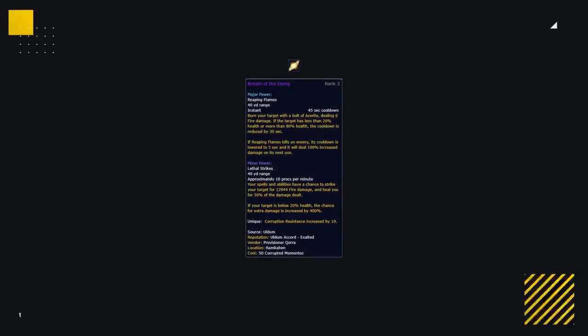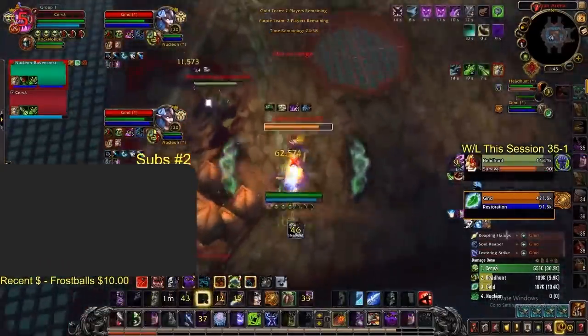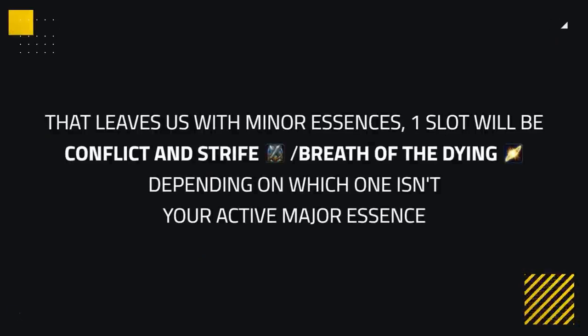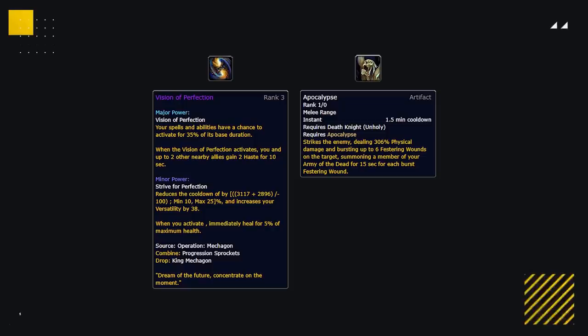Breath of the Dying is a more aggressive choice, mainly taken in 2s if you don't need the extra PvP talents in certain matchups, or simply want more ranged pressure. It could be nice against Warlocks, Mages, or Survival Hunters where you want the extra damage while struggling to get into melee range. The minor essences are pretty set in stone — one slot will be Conflict and Strife or Breath of the Dying depending on which one you aren't using as a major. The other minor will be Essence of the Focused Iris, as Unholy DK scales well with haste. Vision of Perfection fills the final slot, being good in all matchups by giving you a shorter cooldown on Apocalypse for more burst damage.